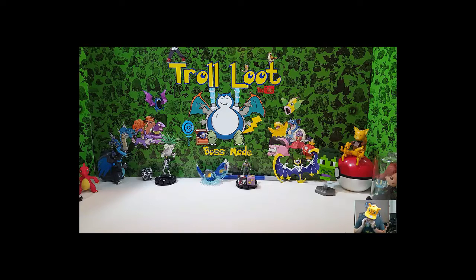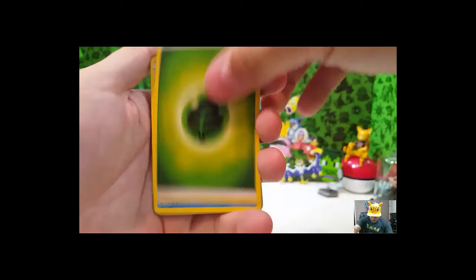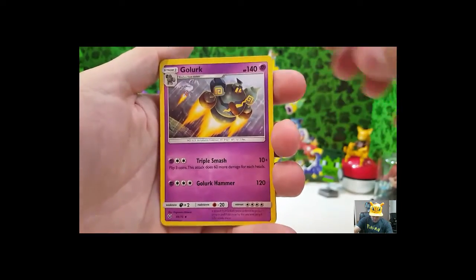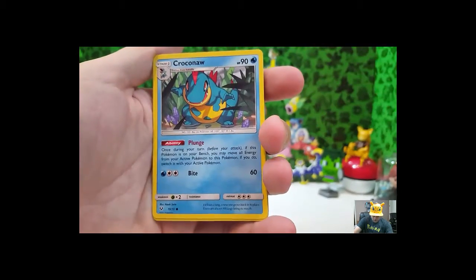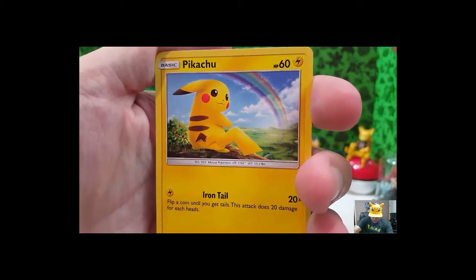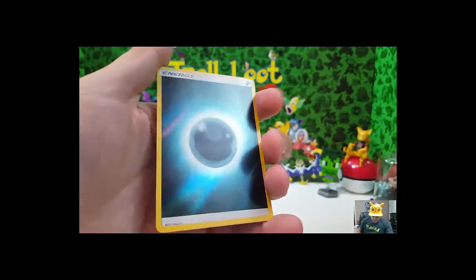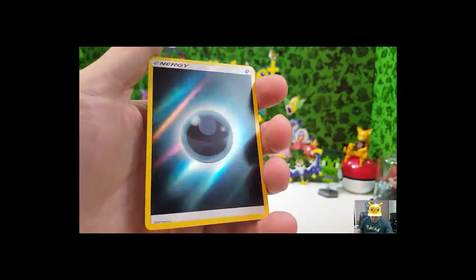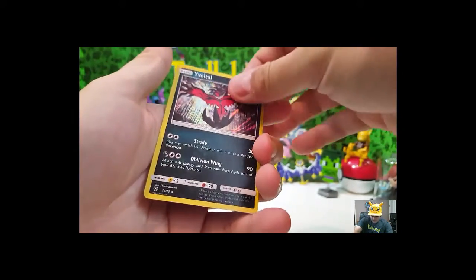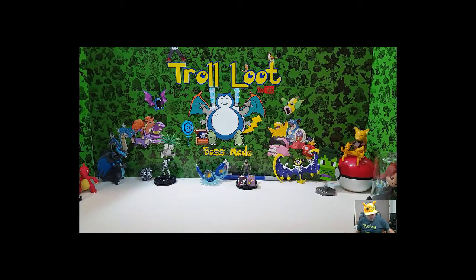Still got a lot of packs here. Try to get through these quickly — 10 packs is a lot of packs. One, two, three. Grass Energy, Ledyba, Gorlick, Pokémon Catcher, Cronix, Jynx, Pikachu. Look at that rainbow — the rainbow is pretty cool! Eevee, Torcat. A full holo Energy — that's pretty cool. And we have another holo Yveltal. So that's two Yveltal.